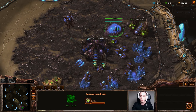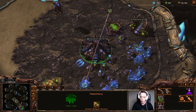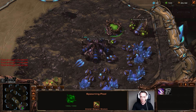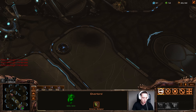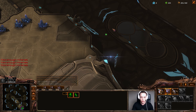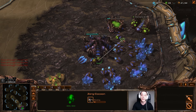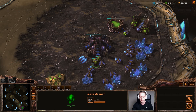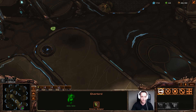Very shortly we're going to finish up the spawning pool, at which point I want to start up the Queen immediately. I'm going to pull one drone out of gas as well, and very shortly I'm going to be starting up the Zergling speed. At this point I can start making whatever I please, but on most occasions I'm going to make an Overlord. I'm not rushing out any Zerglings or any early game defense — just making sure I'm going to be safe.